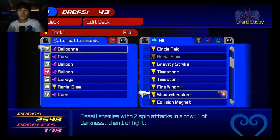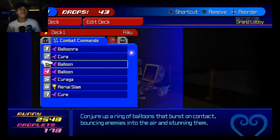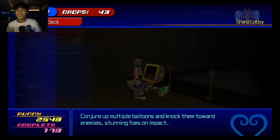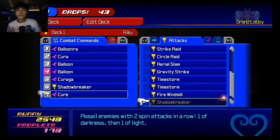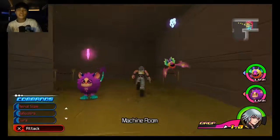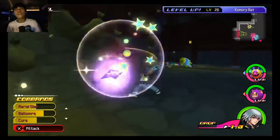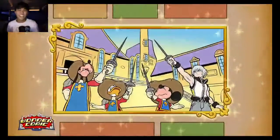Assailed two enemies with two spin attacks in a row. One of darkness, one of light. I think I use this command a lot. I don't use it nearly as much as I use Balloon, but I'm pretty sure that's one of the big ones that I used in the 3DS version. Aerial Slam is really good. I didn't really like Collision Magnet, because if I remember correctly, when you use it, it's really slow - you kind of stand in place as a magnet draws all the enemies in, but I don't remember it being particularly strong.